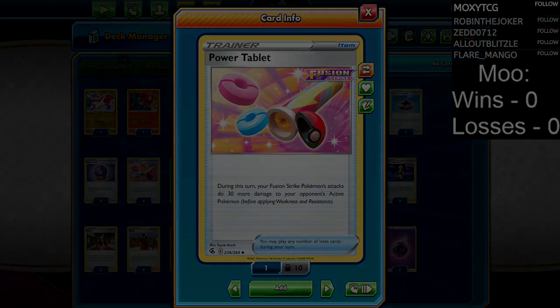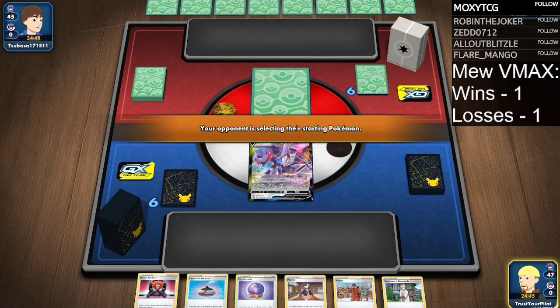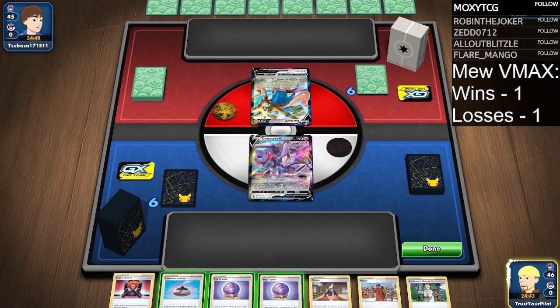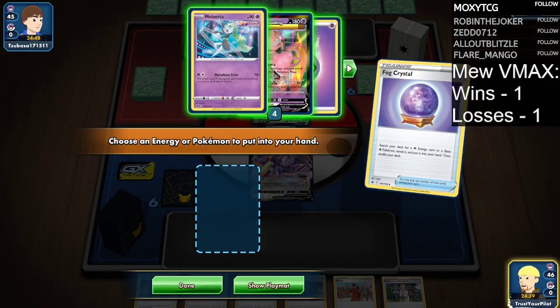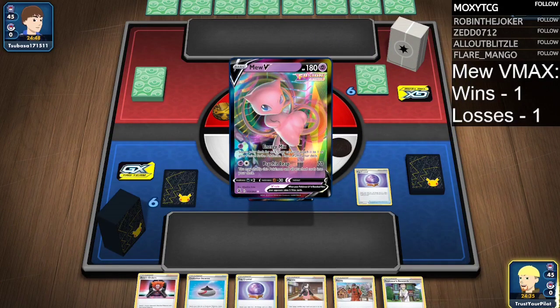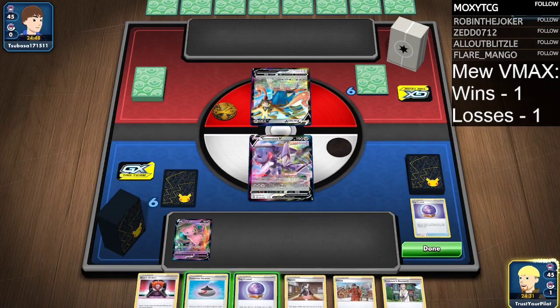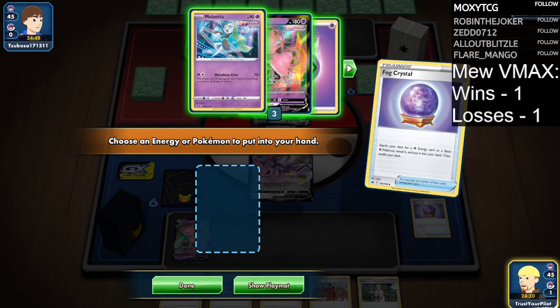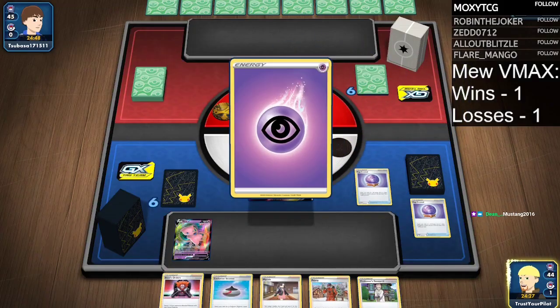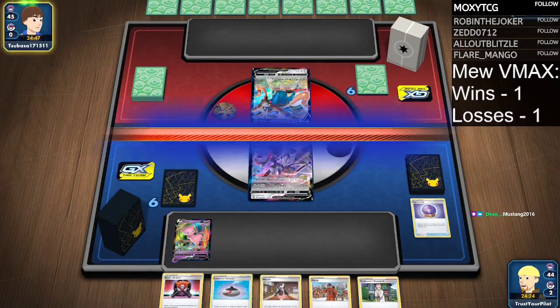Let's see if I can actually do it. What are we facing off against? Hopefully not a dark deck. Okay, Zamazenta — that's fine. I'll go get a Mew, and I think an energy attachment makes the most sense.